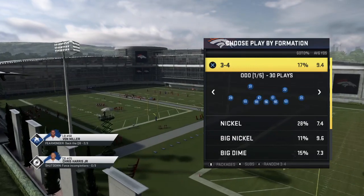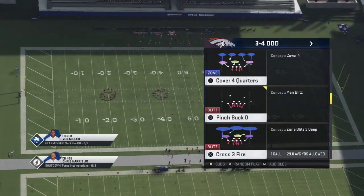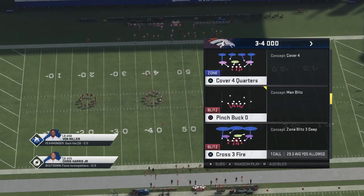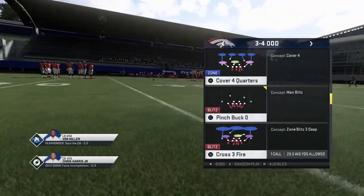So you're going to go to the 3-4 defense, odd. You'll go down until you see Pinch Buck Zero. Now the zero means it's going to be man coverage, the pinch and the buck obviously is the blitz. Usually the buck means it's coming from the boundary side, but that don't mean nothing in Madden.